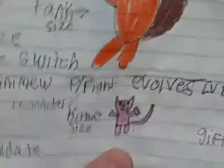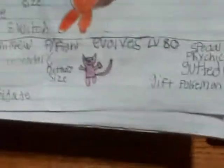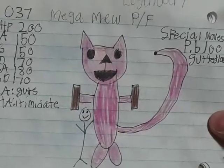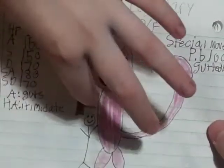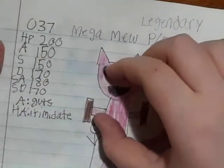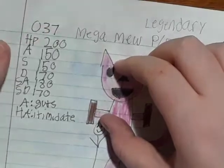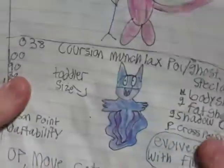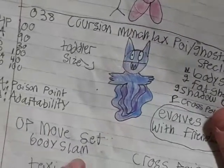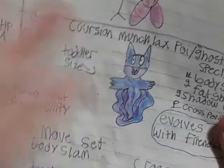We have Mini Mew down here — kitten size. It evolves at level 80, which is insane, and it's a gift Pokémon. The evolution is double the human's size — it has Guts and Intimidate. It's like one human plus another human in size — it's bigger. Next up, Corchian Munchlax — this is one of my best drawings here. By the way it's more of a light purple and light blue — it looks darker on camera but I really like the colors.